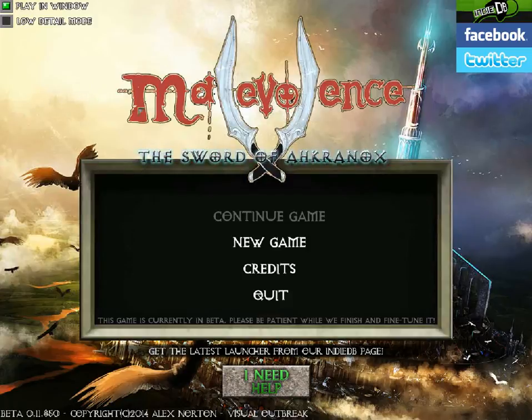We're going to start off here on the main menu after you've loaded the game. We've got two options in the top corner here which are quite important. We've got Play in Window, and we've also got a Low Detail Mode for anybody whose computer has struggled with the High Detail Mode. It's not fully finalised, it will improve, but I tend to play in that mode because it's quite a bit quicker for my PC.